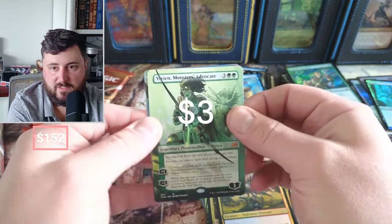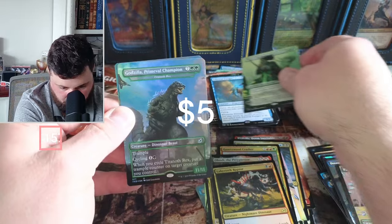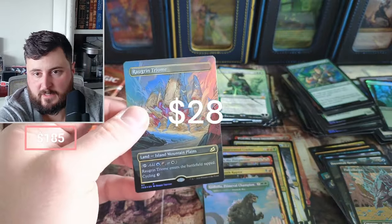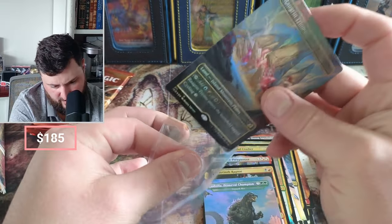Monster's Advocate, Vivien — she's not doing that great. Godzilla in foil — that's not a bad one. And a foil Triome!